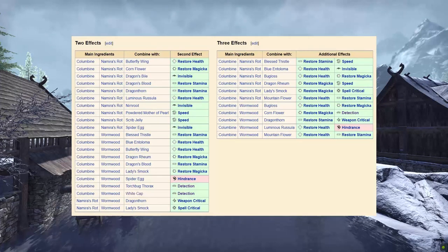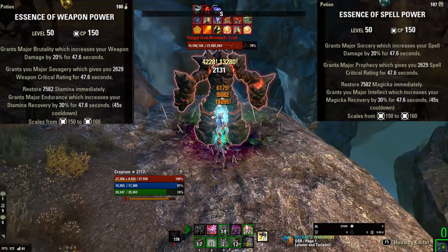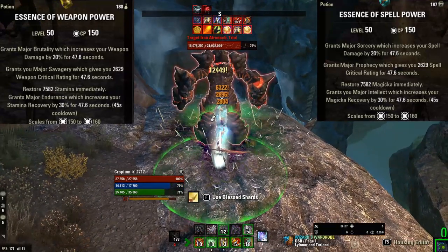I would highly recommend checking out UESP's potion charts to see which ingredients you need for what, until we can provide our own database through ESO University's website. First up is your basic weapon and spell power potion. This is a step up from the potions you can find from killing bosses or mobs in overland or dungeon content, often referred to as trash potions by many players.